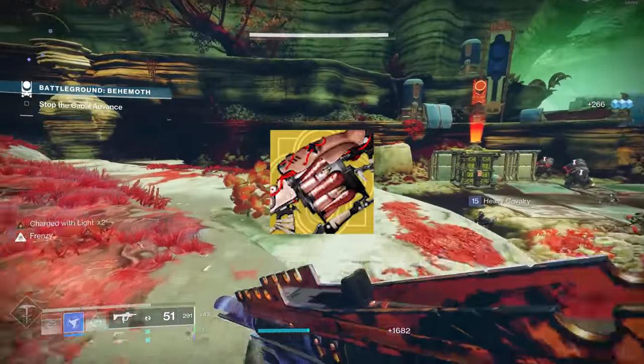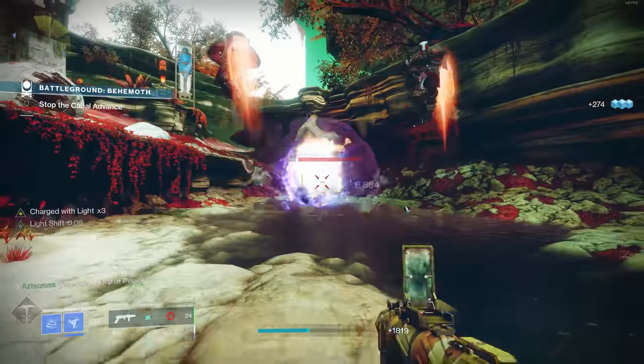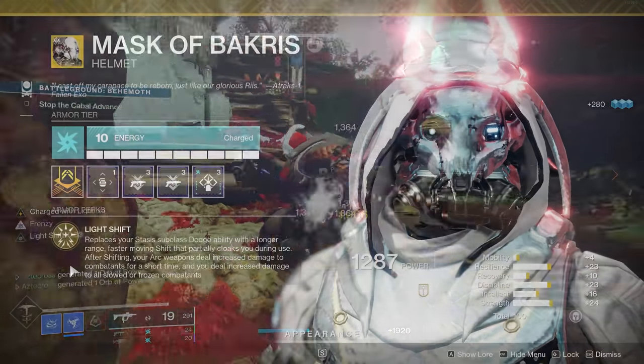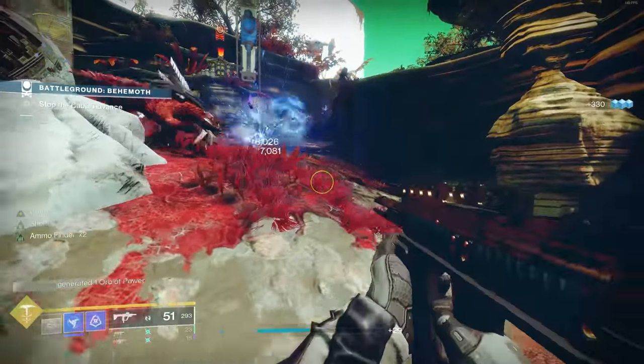The heavy weapon we're taking advantage of is, of course, Anarchy. Rocket Launchers got a buff and there are some amazing ones out there — honestly, you can swap to whatever. But the reason I'm taking advantage of Anarchy is primarily the same reason I'm using Salvager's Salvo. I am rocking Bakris here on Hunter, which comes with the perk Light Shift: after using your class ability, your Arc weapons deal increased damage — essentially 10%. On top of that, if the target is frozen or slowed, even more damage is added. Anarchy is disgusting paired with Bakris, and so is Salvager, which also does Arc damage.